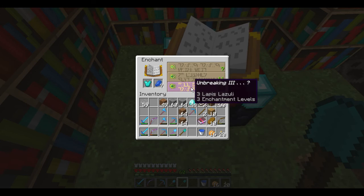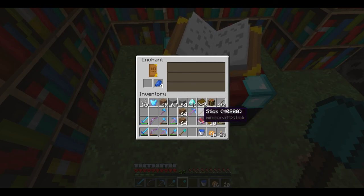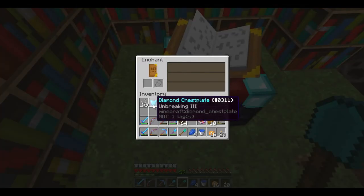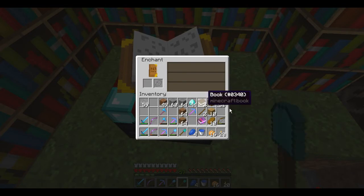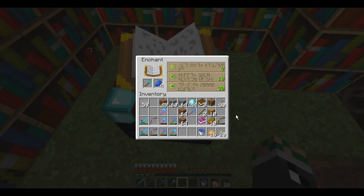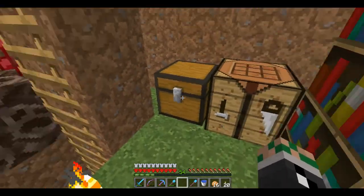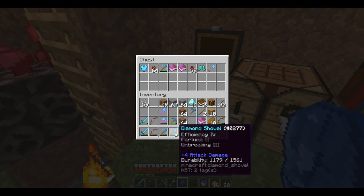So I'm going to take the risk with this armor then. Unbreaking 3. Only unbreaking 3. You've got to be kidding me. Ugh, that sucks. It's a waste of 8 diamonds right there. Smite. Efficiency. Efficiency 4 and Unbreaking 3. That's way better than this pickaxe, or this one with Fortune on it.